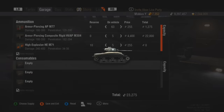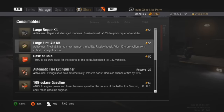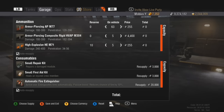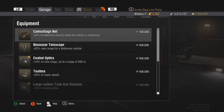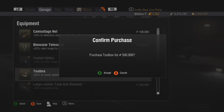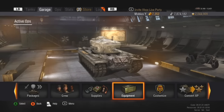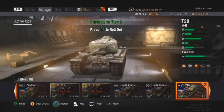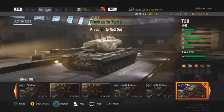I'm just going to put a little bit of APCR on and purchase those. Now putting on consumables — the usual small repairs, small first aid, and an automatic fire extinguisher to help reduce my chances of catching fire passively. For equipment I'm going to stick with the gun rammer obviously, make use of the good view range with coated optics, and throw in a toolbox seeing as how I don't have the crew fully trained — I want to repair my tracks as quickly as possible. So I'm ready to go — I'll invite some platoon members and play a few games of the T29.